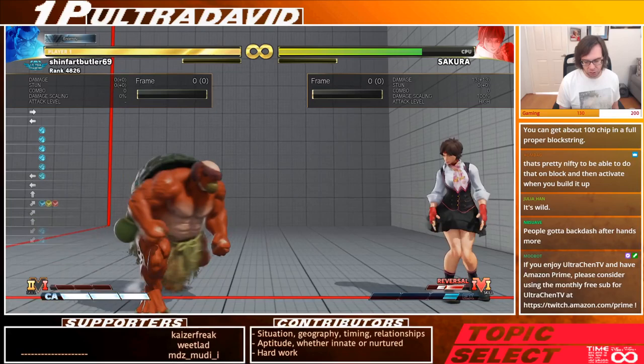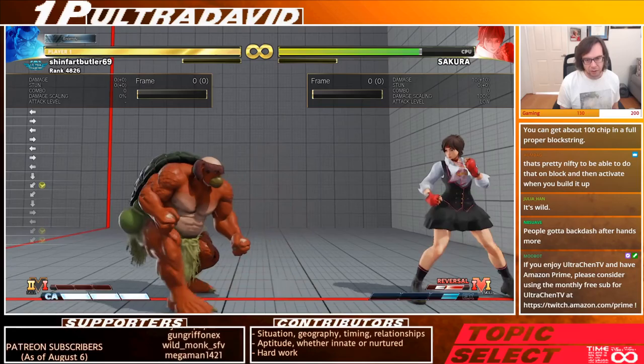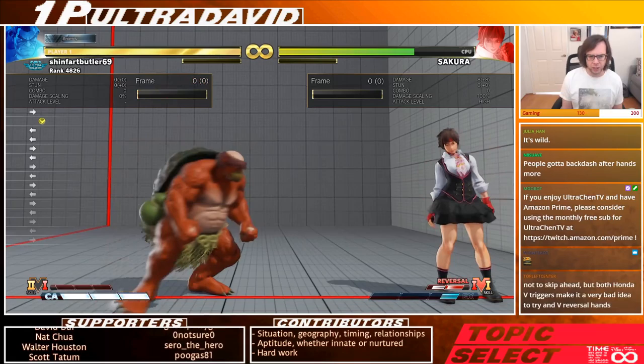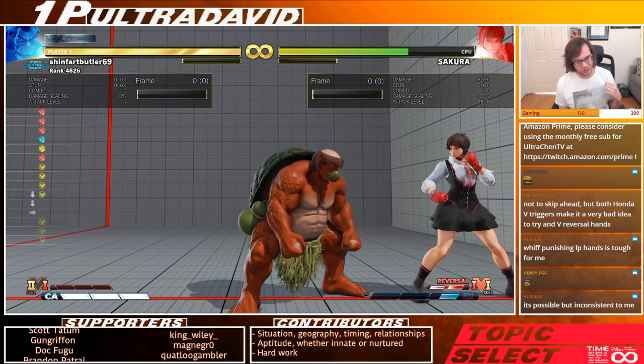Another reason to use hands is to kind of bypass footsies. Footsies tend to be played at about a quarter-screen range. Honda from further than that is already a threat to harass. For many characters who depend on footsies at that range, he can play his own range and then instantly be way beyond that threshold — an attack range that not many characters have safely. Another reason is just to build bar, which is nice.